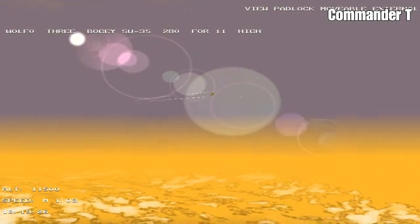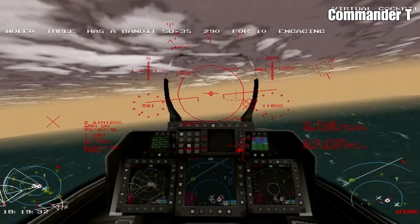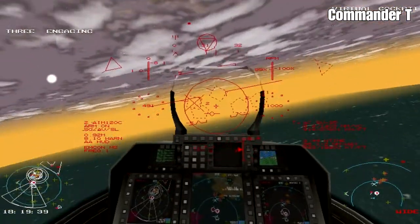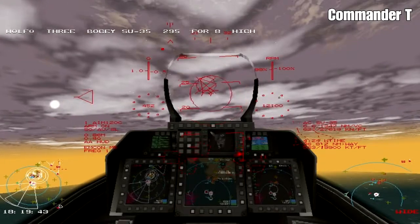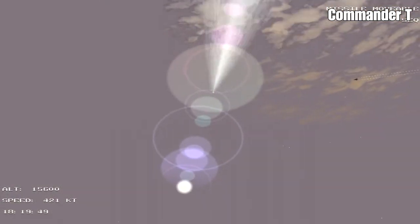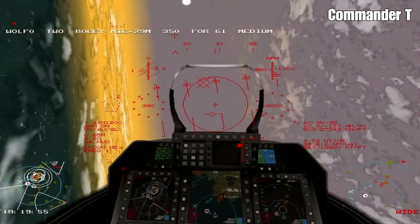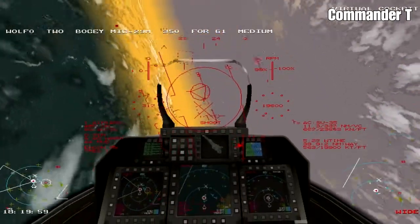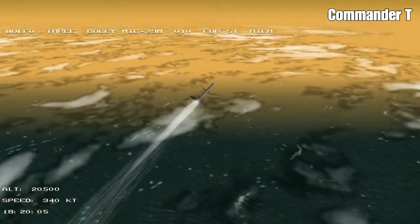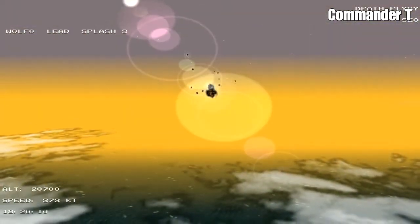There are another couple of planes up here - let's check them out. I'm going to tell my wingmen to engage. We've got our AIM-120C missiles on this one - missile away. Following the missile I can see the enemy plane - boom, completely destroyed. There's another plane over here - missile away, this is the final plane. Off it goes - boom, another one down.